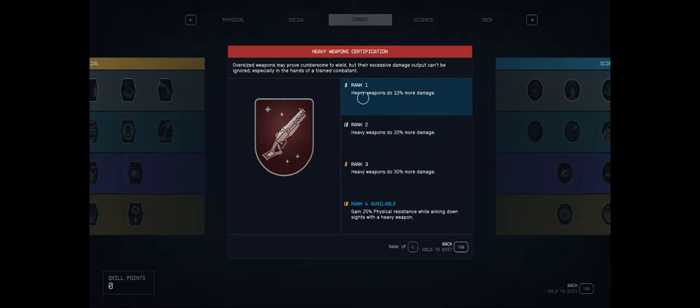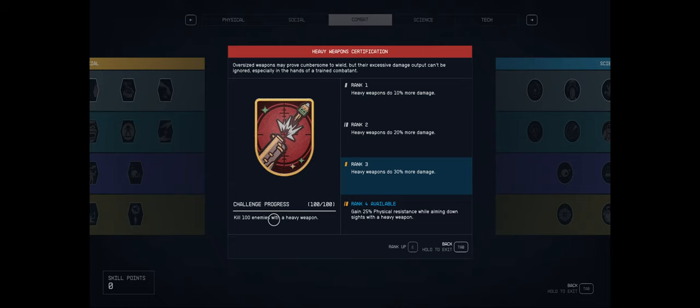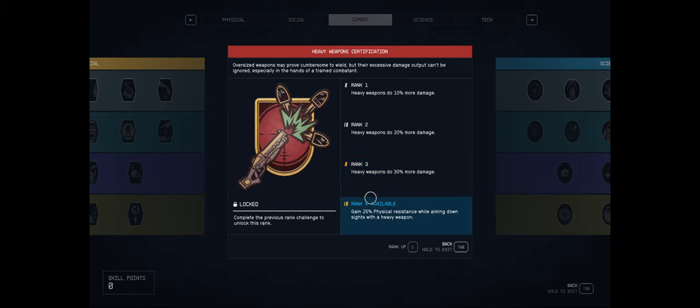The first three ranks are a no-brainer because it's a 10% damage increase per rank. Getting the 100 kills to unlock the fourth rank might take you a minute. I recommend going to alien planets, finding huge groups of aliens, and just blowing them up. That's the best way to do it.